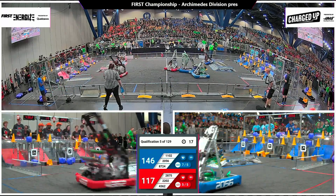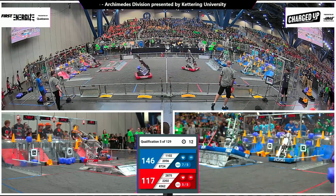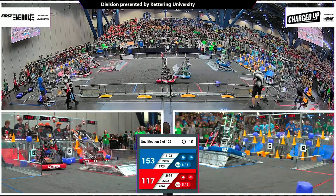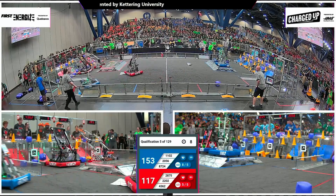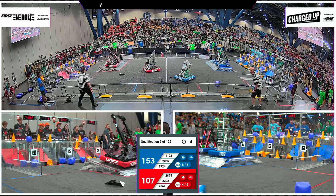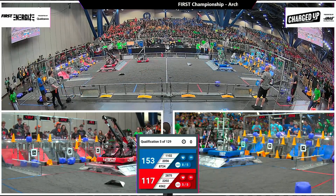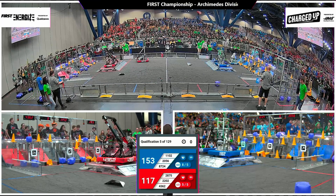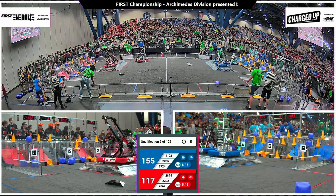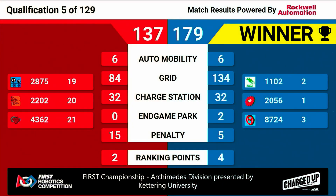Red Alliance still looking for one more. There's the score they need, courtesy of the Gems machine. Both alliances will walk away from this one with at least one ranking point. Nine seconds left. The double up and complete for the Blue Alliance. Here comes Red. It's three, two, one. Red Alliance hits it in at the buzzer. And with a double, and both teams docked and engaged in the opening period. 179 to 137.